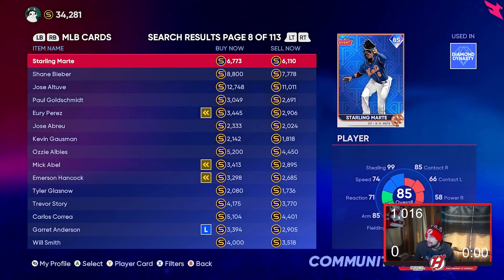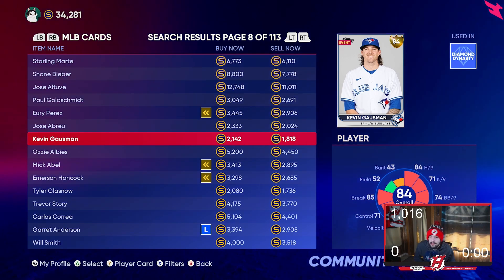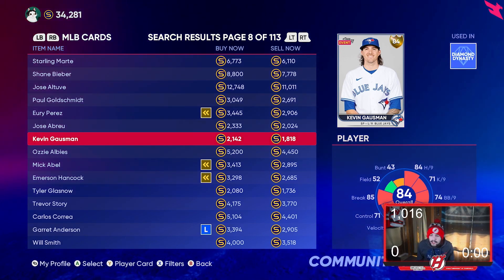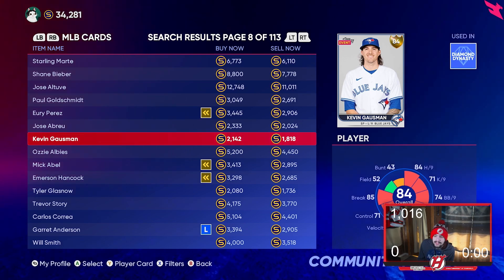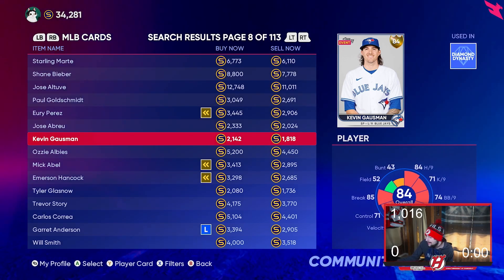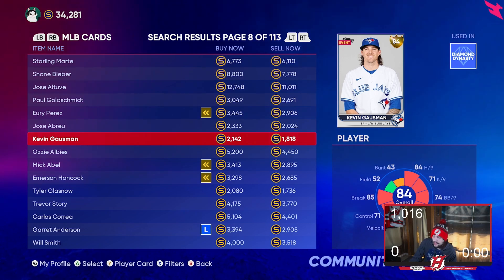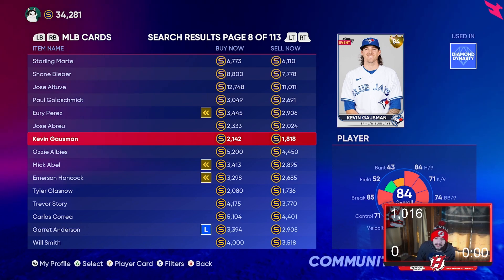For example, a player like Gausman — it's certainly possible he turns diamond. He had a fantastic year with the Blue Jays, and if he does turn diamond you'll make profit. I'd probably want to see how the season unfolds first — opening day is in a couple days, so that'll be a big indicator of who to start stacking up on, and who's playing really well.